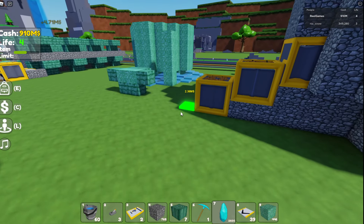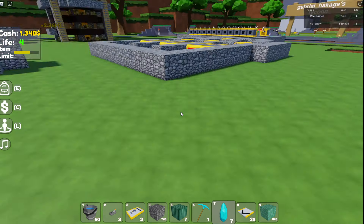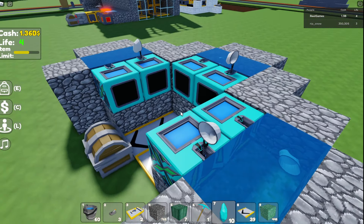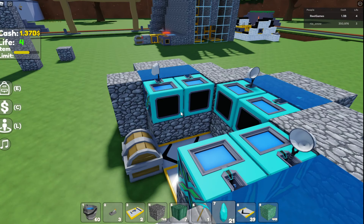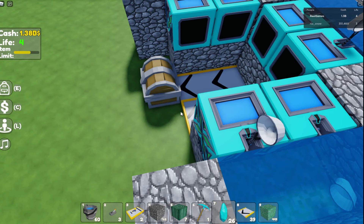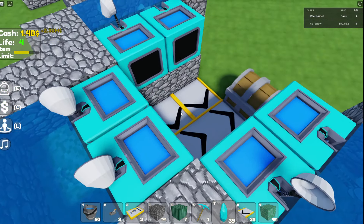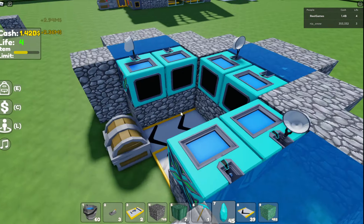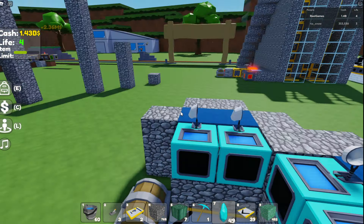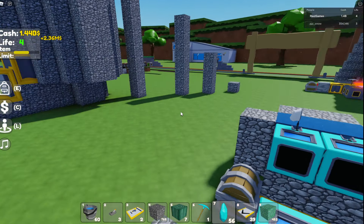I've got two thousand on me right now, which is a crazy amount, so we're going to throw these in there. We're now just getting stuff from here because all these farms are pretty much finished. All of the aqua stone shards we're getting — they are called aqua stone shards, right? Yeah — are just from this. It's been like 10 to 20 seconds and we've already got 42, so around 42 per layer, maybe even 55 if you've got all four.